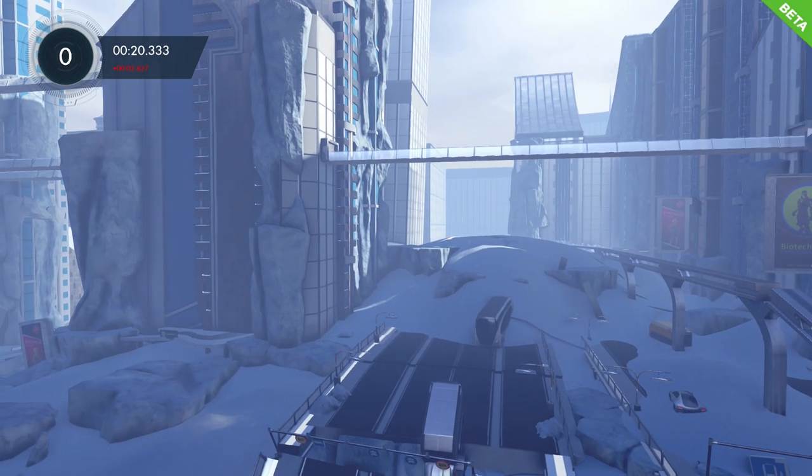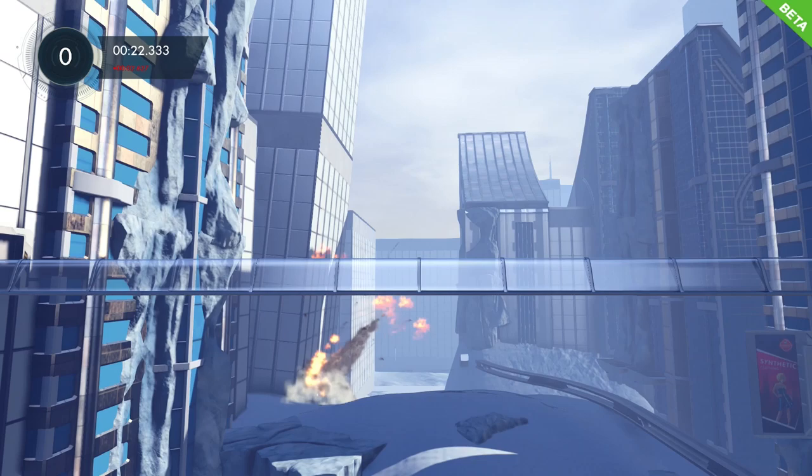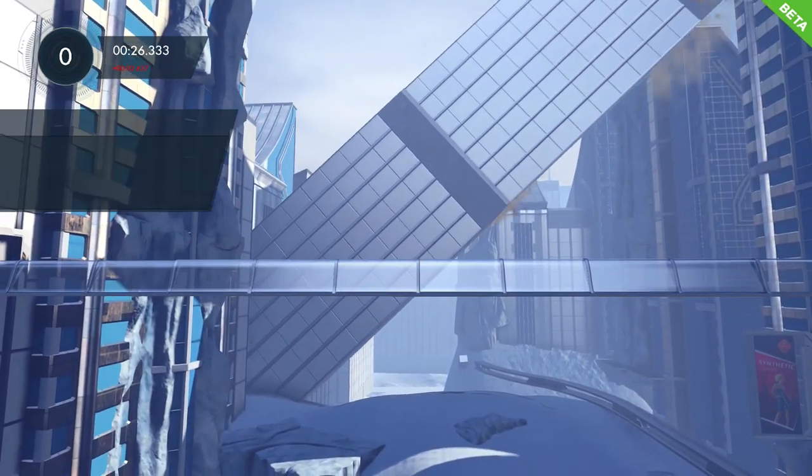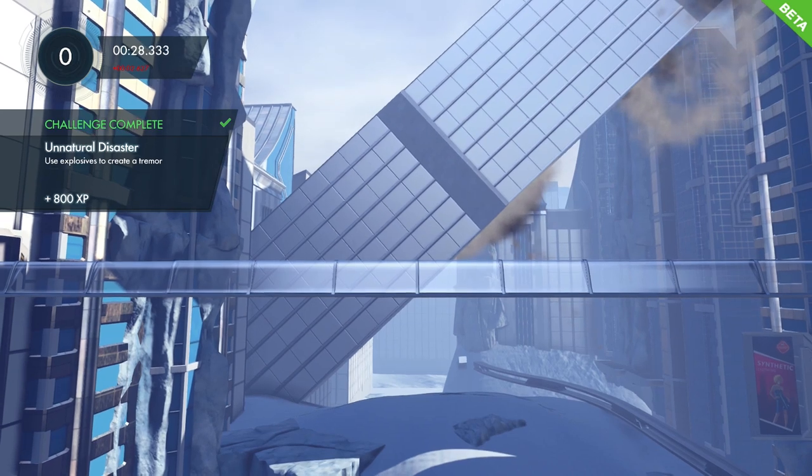This then sets off a chain reaction of TNT along the street and then collapses this building, causing the tremor that you need for the Unnatural Disaster.